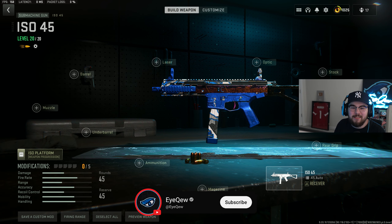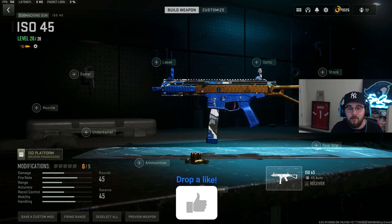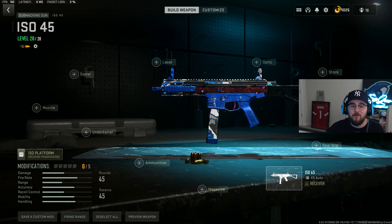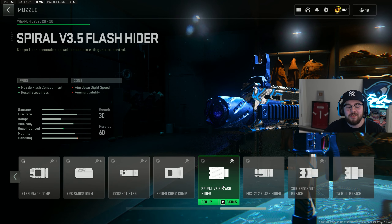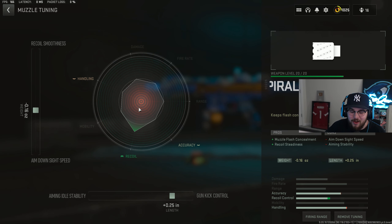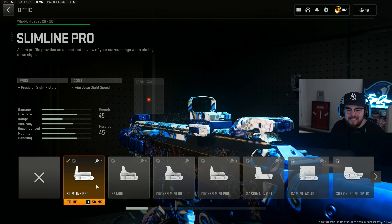Loadout number three, and one of the best SMGs in the entire game right now, is the ISO 45. With the fire rate, the mobility, the damage — everything about it is just super good. Starting off the build with the muzzle we're tossing on recoil steadiness. For the tuning on the muzzle at negative 0.16 for ADS speed and plus 0.25 for gun kick control.